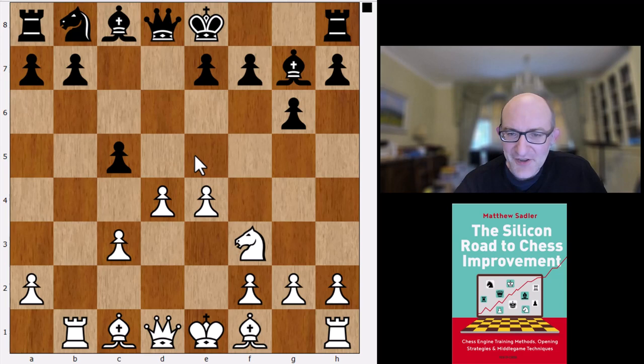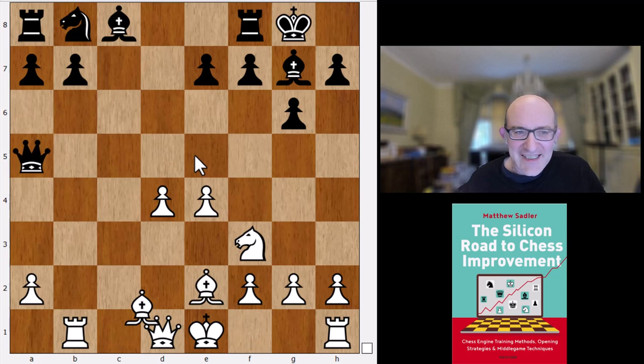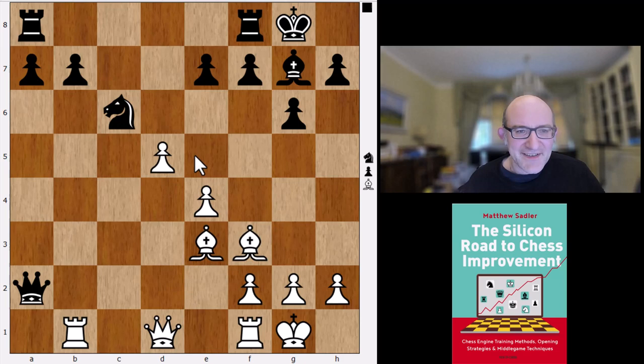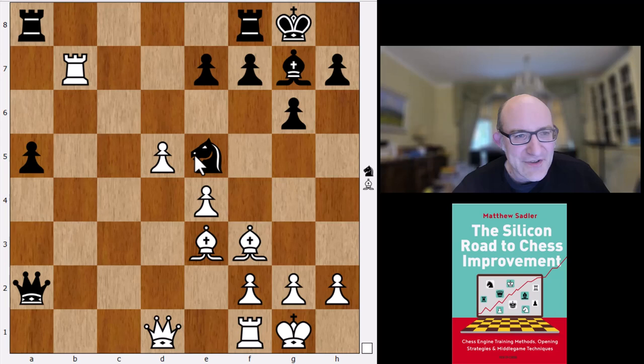They were analyzing without computers — can you imagine? But now with computer analysis it's pretty clear that although this is very dangerous, it's actually pretty much all right for Black. This is all big theory. To be honest, I played the Rb1 variation a few times and was never really happy with that pawn marching down the board. Against Bogdan Lalic I had a game where that pawn actually queened, which left me scarred and emotionally bruised for the rest of my life.